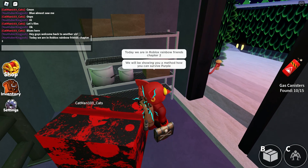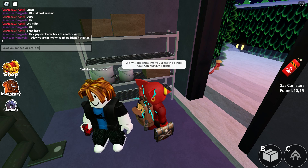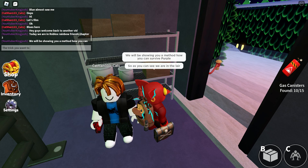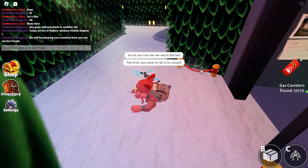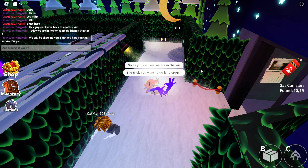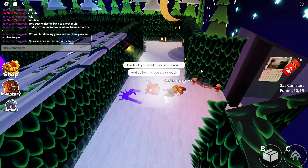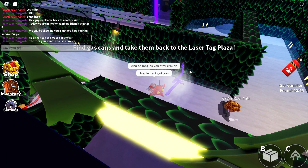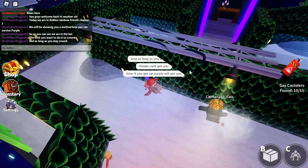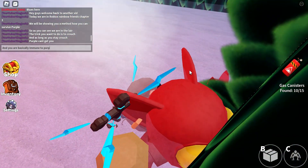So as you can see, we are in the layer. The trick you want to do is to crouch. As long as you stay crouched, Purple can't get you. If you get up, Purple will get you. So make sure you stay crouched and you are basically immune to Purple.